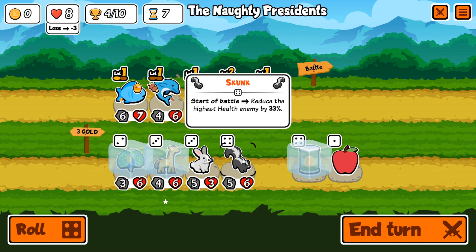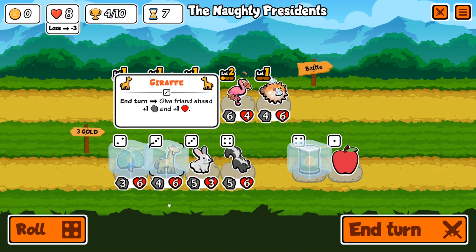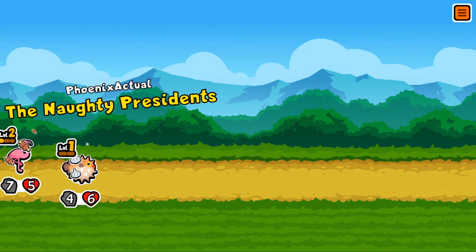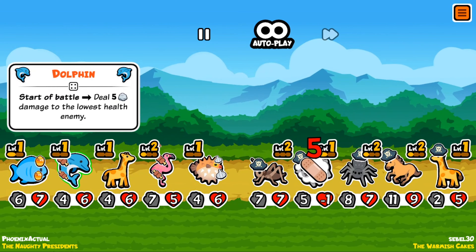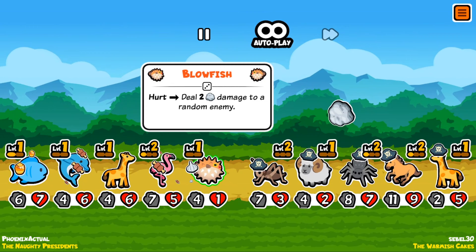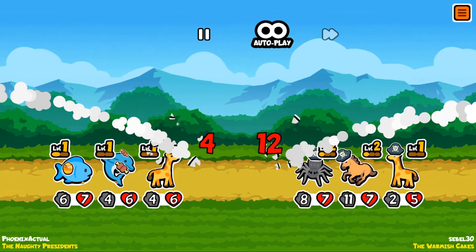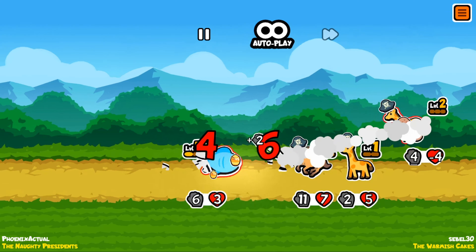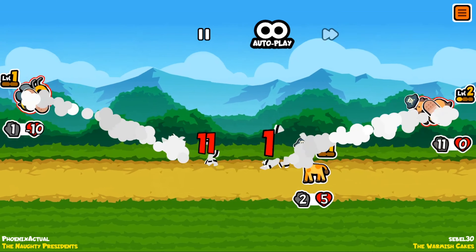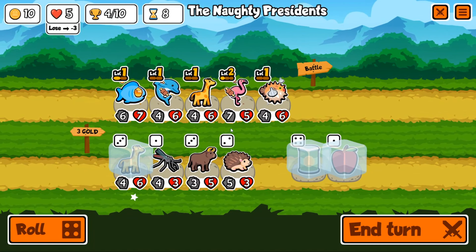The skunk reduces the highest health enemy by 33%, which seems useful. We unfreeze the peacock since we're not using him, then end turn and find a battle against the Warmish Cakes. We get rid of that sheep, which blocks him from summoning all his sheep — but it's looking rough. And we lose, dropping three hearts. Really wasn't a great run.